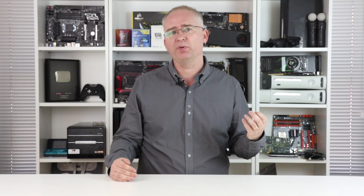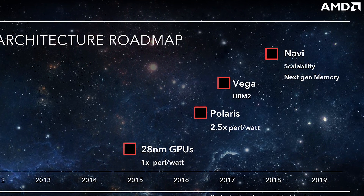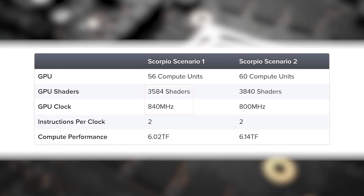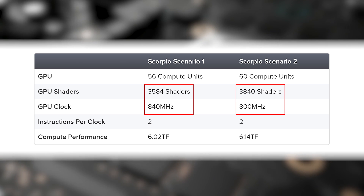What about Microsoft's Project Scorpio, the seemingly all-powerful Xbox One successor? This is quite interesting because we don't know how many shaders it has, nor do we know its clock speed — but we do know the final 6 teraflop output. While PS4K Neo is based on AMD's Polaris 10 chip, we also know via leaks the makeup of AMD's next-gen processor Vega. The full chip has a whopping 4,096 shaders, and there's a very good chance this will be Scorpio's GPU. Some of those shaders may have to be deactivated to get more workable chips from the production line. So we have a couple of scenarios: 3,584 shaders at 840 MHz would take us there, or alternatively 3,840 at 800 — that's 56 or 60 compute units where each has 64 shaders. So more shaders but lower clocks compared to Neo, which is generally what tends to happen when you have a larger chip.